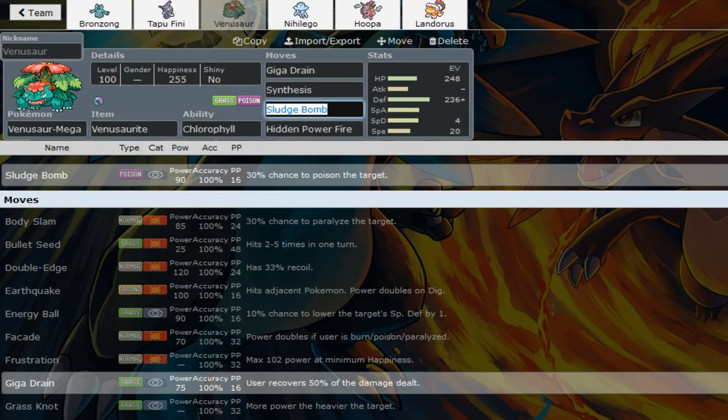Mega Mawile got released and I'm not trying to get steamrolled by it. Most Mega Mawiles don't run Iron Head these days, so I thought it was a really nice idea to run a fat Venusaur - shoutouts to Padlop. I run even more defense than him, though it's probably smarter to run some SpaDef. HP Fire is there just to hit Mawile and Ferrothorn. Standard Venusaur, not much to explain.